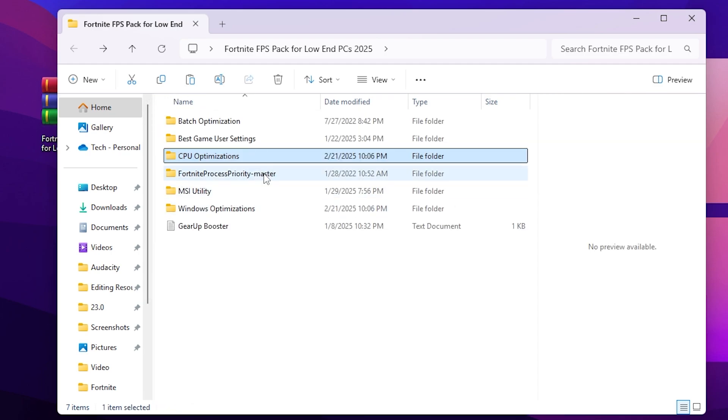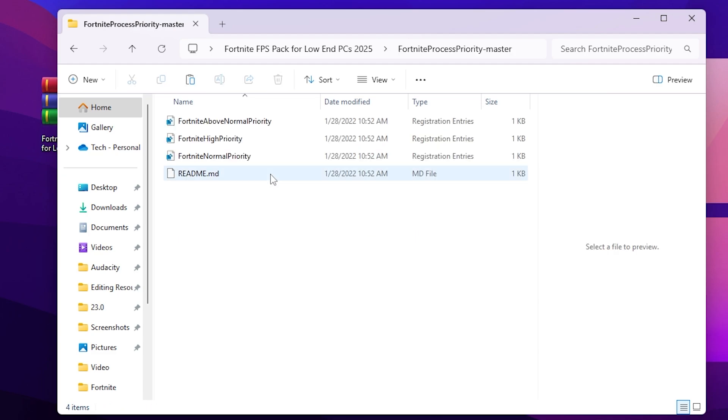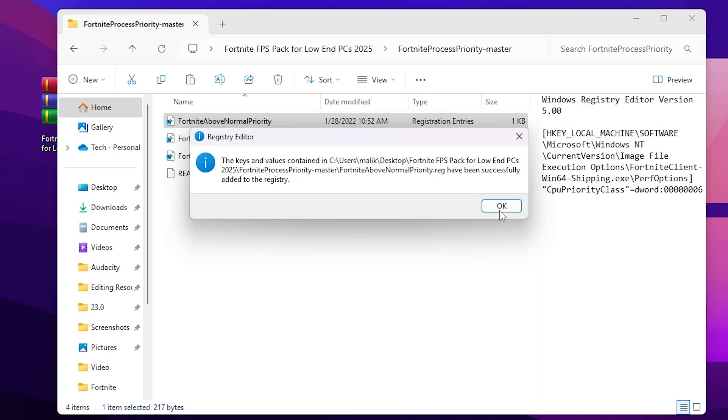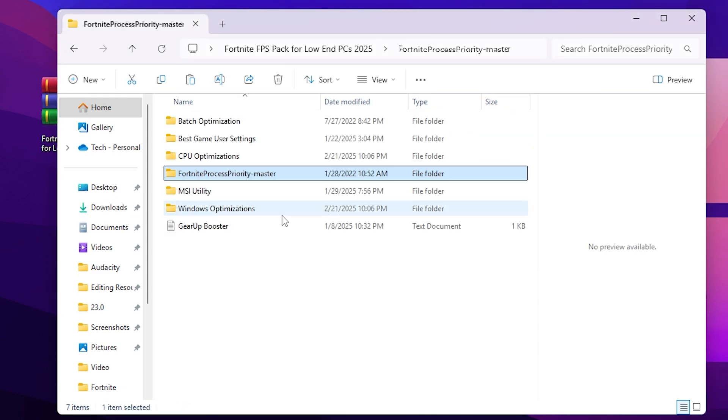Go back and go to the next folder: Fortnite Process Priority. Here you need to choose Fortnite above normal priority, high priority, or normal priority (which is the default). According to your PC build, if you have a low-end or mid-end PC, I suggest going with 'above normal priority' — if you go with high priority, you will get FPS drops and stutters in Fortnite. So always try 'above normal priority' first, then hit yes, hit yes again, and click OK.